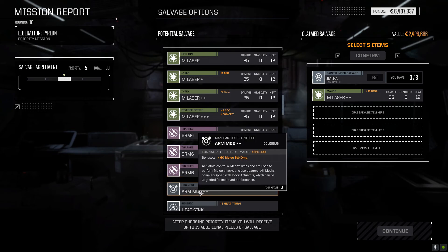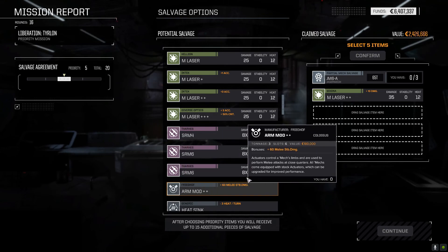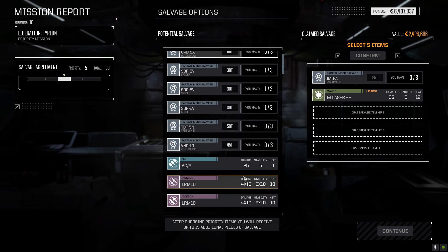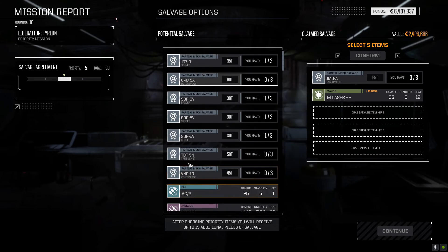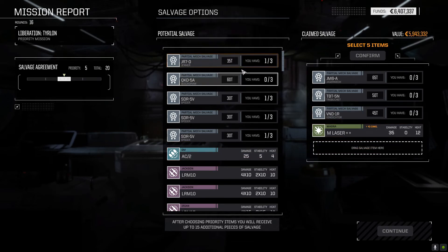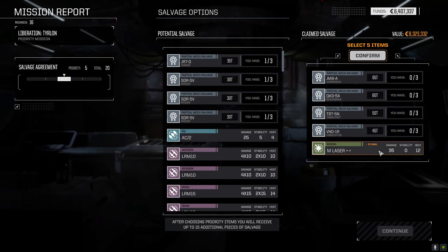Arm modification, plus 60 stability damage. I'll just pick up the Trebuchet, the Vindicator, and let's grab the Quickdraw.